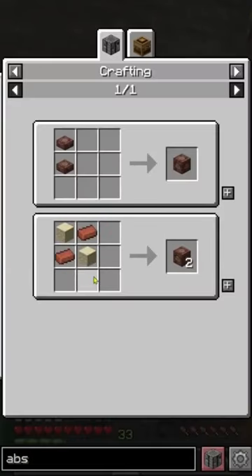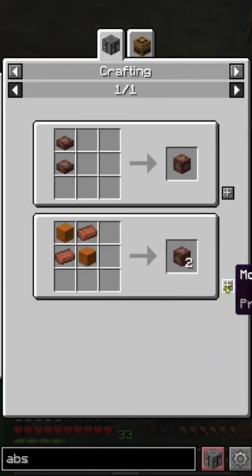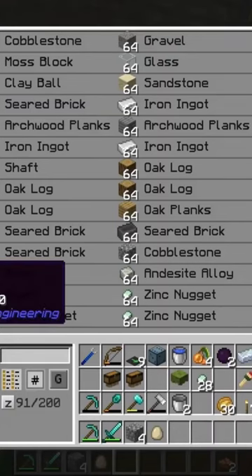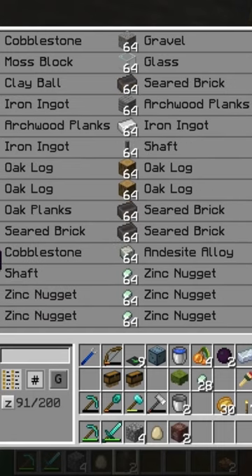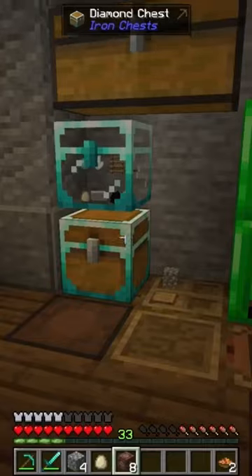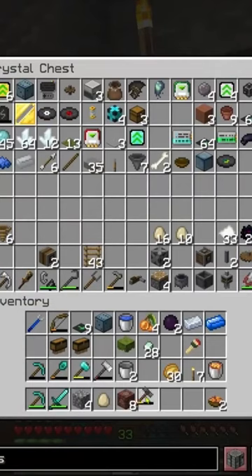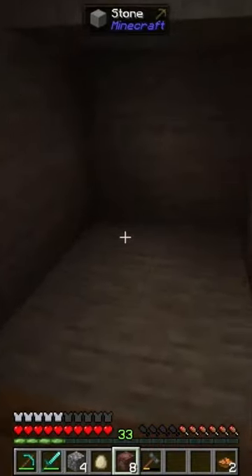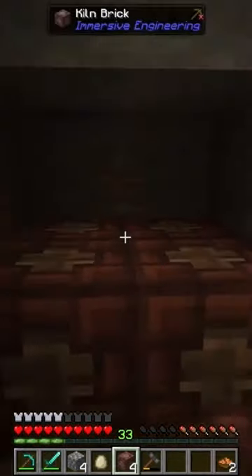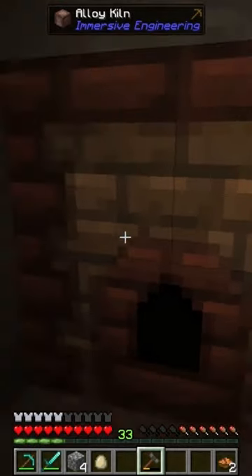What I want to do is craft ourselves some kiln bricks. I should have plenty of bricks and sandstone in here. What we need is a two by two by two, so we'll need eight of these kiln blocks altogether. There's our eight. Then all we need to do is double check we have our engineering hammer, which we have here, so that's perfect. Then we just want to build it like this.